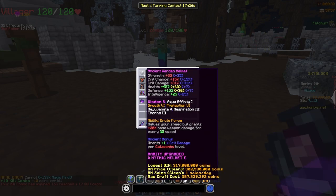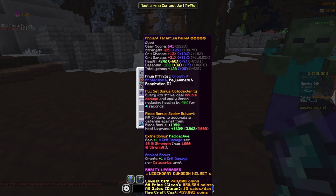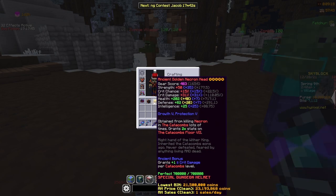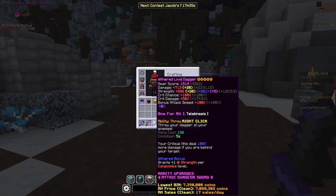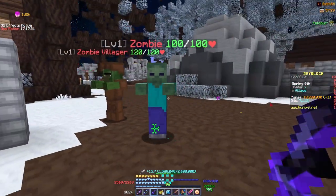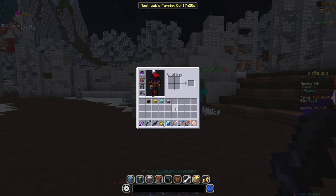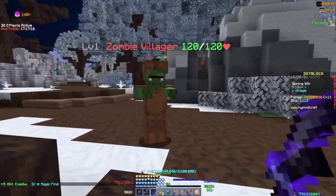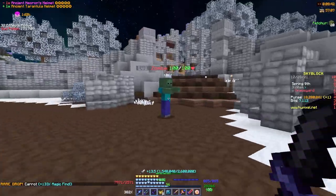With the juju shortbow, the warden is easily first, then tarantula in second, necron helmet third, diamond necron fourth, and golden necron head dead last. Moving on to the livid dagger: no helmet deals about 167,000 damage. The tarantula helmet jumps that to 200,000 — already a huge increase — and the necron's helmet gives 194,000–195,000.